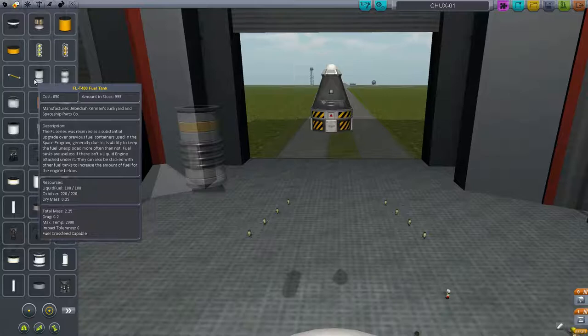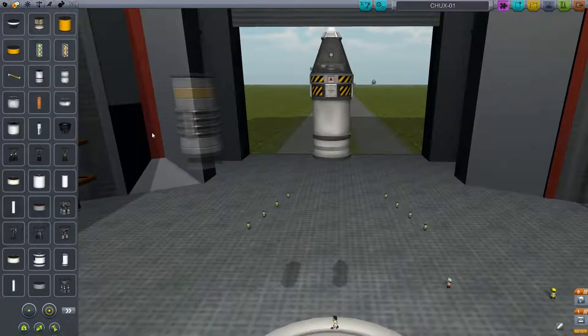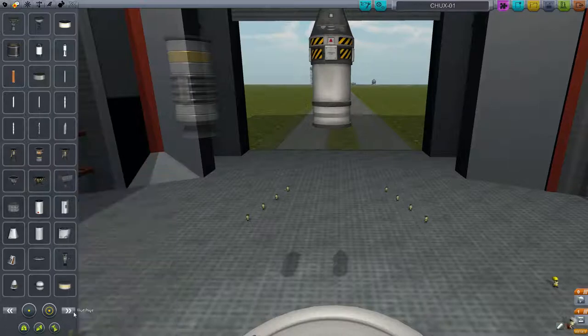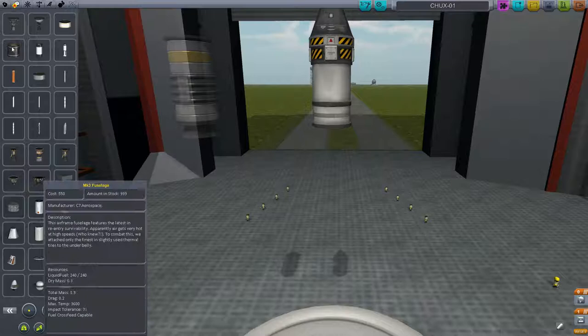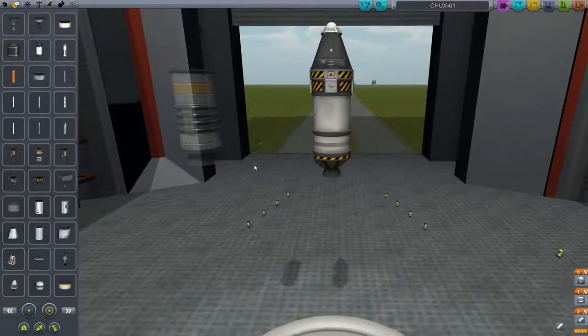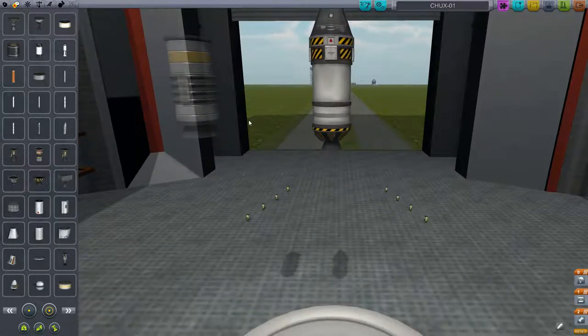When you're dealing with fuel tanks, this is going to be your propulsion tab. I want the LV-909 liquid fuel engine. This has vector thrust so it can steer with it. It also has a very reasonable specific impulse in vacuum. Your specific impulse is basically a measure of your engine's efficiency — how quickly it can burn fuel and at what rate it's going to deplete the reserves.